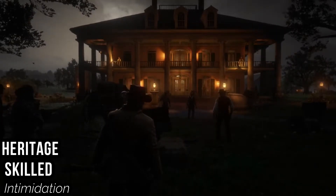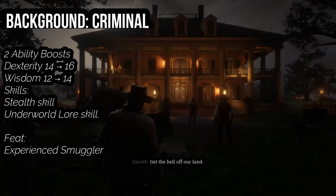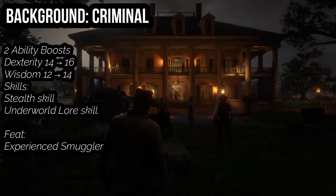Leading into that, we go to our background, and Arthur is a criminal through and through. You get the ability boost of either Dexterity or Intelligence — pick Dexterity. Pick Wisdom as your free ability boost. You get trained in the Stealth skill and the Underworld Lore skill. You also gain Experienced Smuggler.